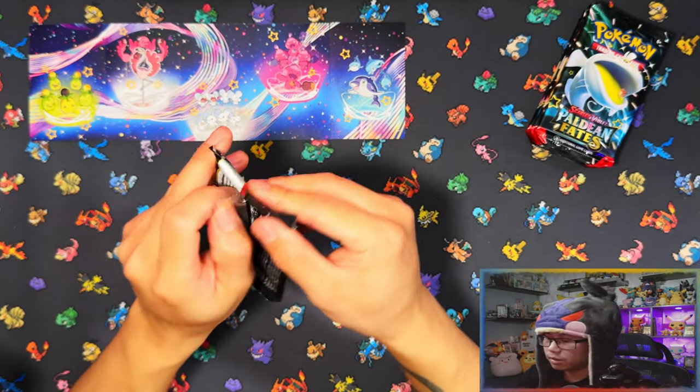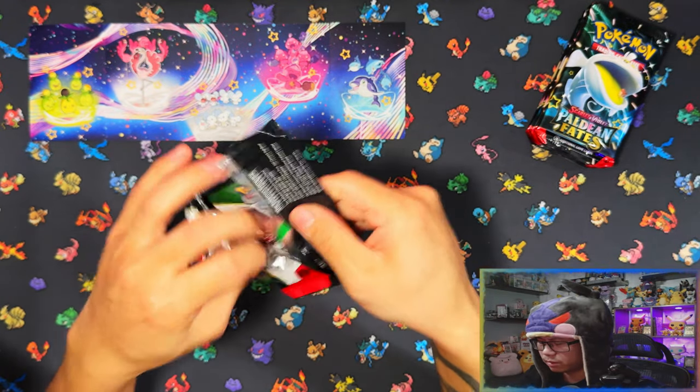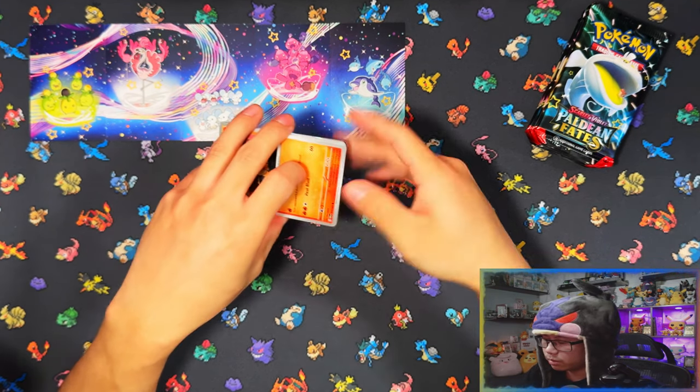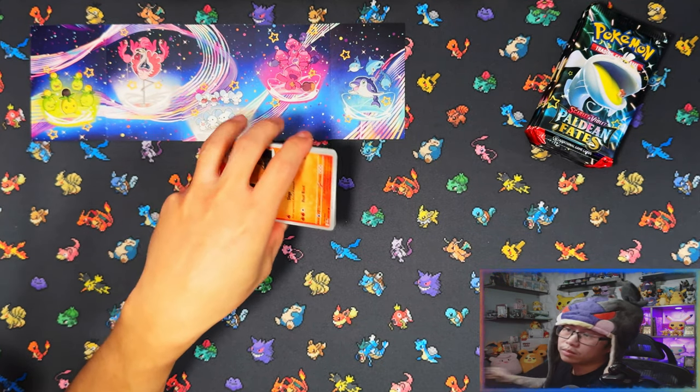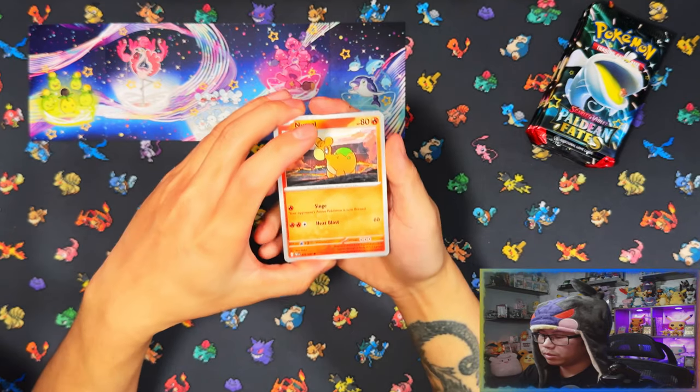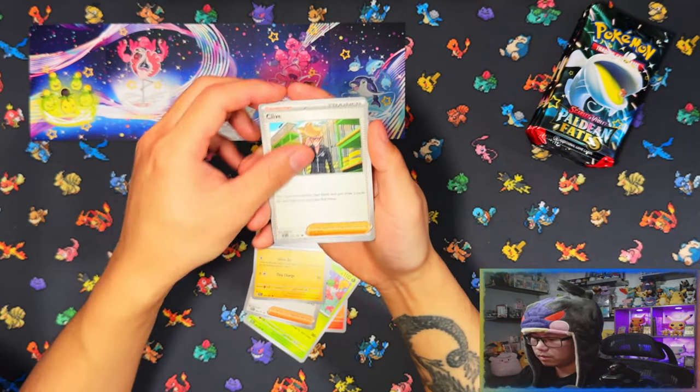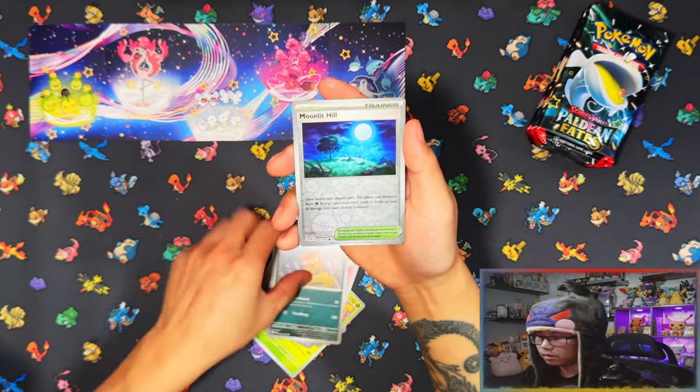So far my Paradox and Fates luck has been amazing. Hardly pulled any doubles, and pull rates have been amazing. Managed to pull the big boy card the Charizard, Shiny Charizard, and Terraform SIR.